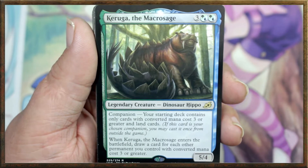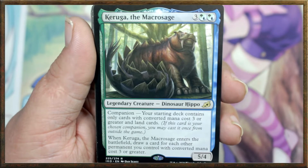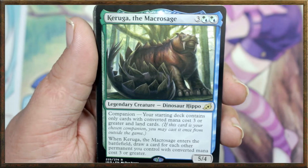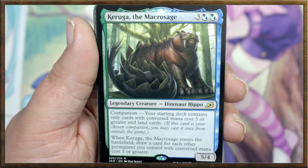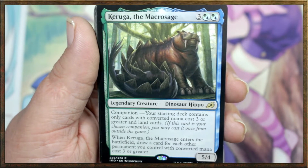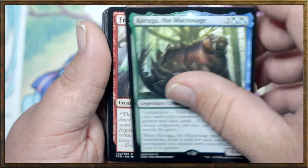Legendary creature — dinosaur hippo companion. Your starting deck contains only cards with converted mana cost of three or greater and land cards. That's like if you wanted to use this as a companion, but that's not what this deck is about — it's just using it for its effect. When Kiruga the Macro Sage enters the battlefield, draw cards for each other permanent you control with converted mana cost of three or greater. Very, very nice.